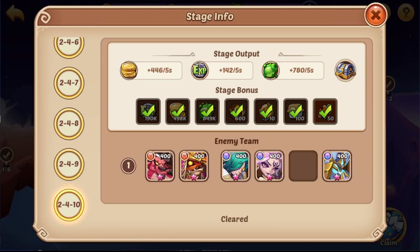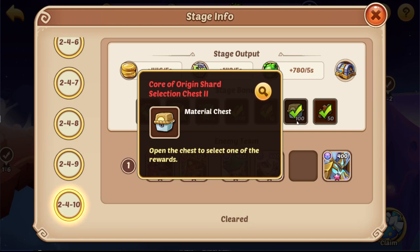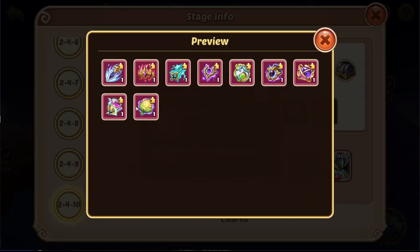Right now you're looking at stage 2.4.10 of Void Campaign, and stage 2.4.10 is actually interesting for two main reasons. The first reason is that it says super high drop and that is the Core of Origin Start Selection Chest 2 — it's 100%, so it will drop you an entire core including all the base cores. The Mokman and Acerol cores are not included, as they were released after the stage was made and have a higher requirement to unlock them.